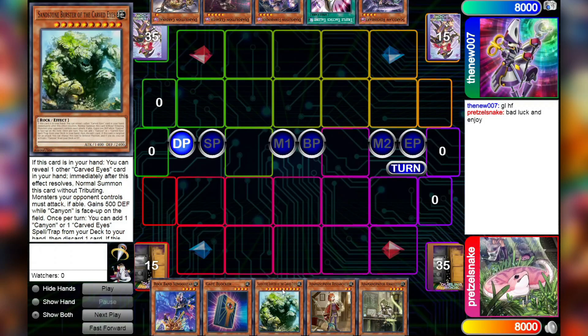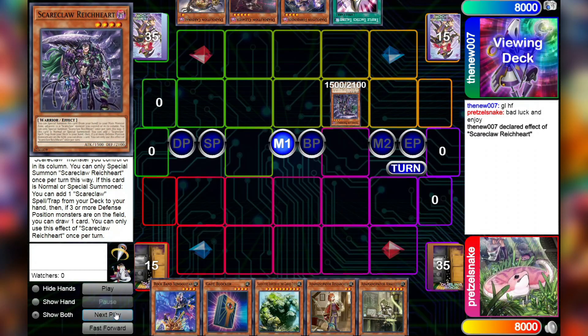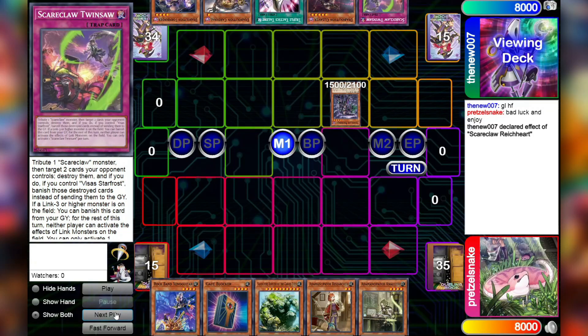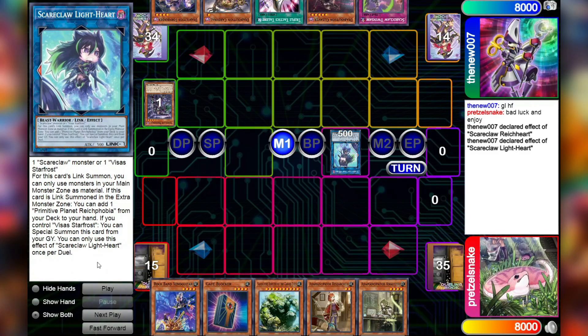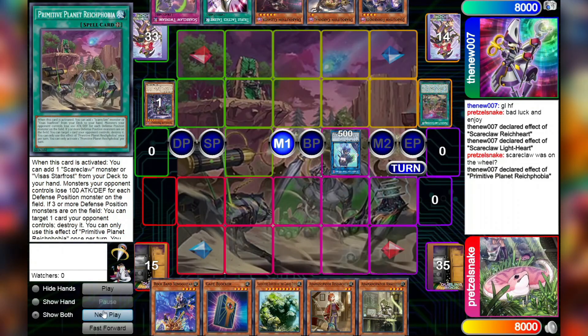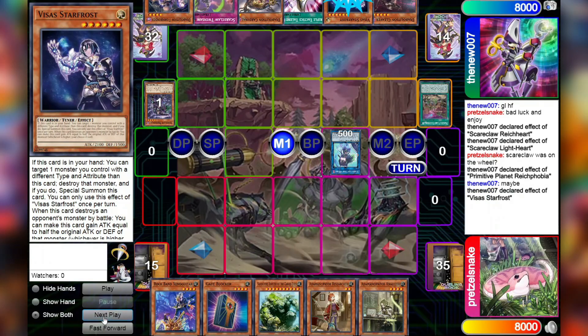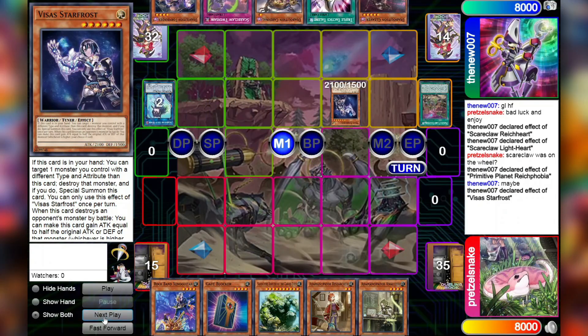As you can see, Pretz is playing Carved Eyes, as from the Sandstone Burster in the hand, but it's playing it with Adamantcipator. An interesting point about Carved Eyes is I thought this deck could not be played with Adamantcipator, because the Carved Eyes are level 10. Pretz is proving me wrong, and I love her for it. So we're gonna start off by seeing a normal summon of Reichheart, go Reichheart effect to add a Scareclaw spell or trap from the deck to hand — going to be Scareclaw Twinsore, simply for the disruption maybe. We're then going to link off the Reichheart to summon Scareclaw Lightheart, and add Primitive Planet Reichphobia. Then use Reichphobia to add Vissus Starfrost. We'll use the effect of Vissus Starfrost, popping the Lightheart and special summoning itself from the hand, then special summon from the graveyard the Scareclaw Lightheart since we control Vissus Starfrost.